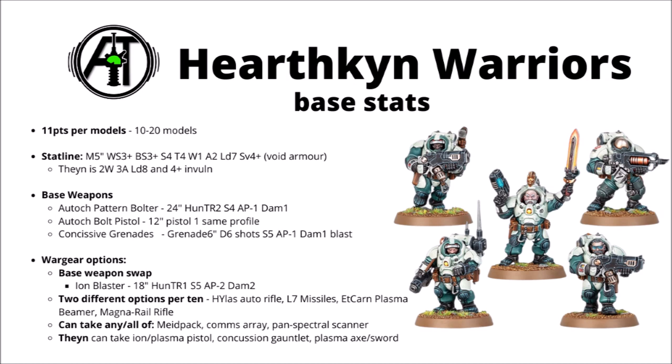The Thane has 2 wounds with 3 attacks and a 4-plus invul as well, so he's a fair bit tougher to put down. For standard weapons, they're either armed with an Autoc Pattern Bolter - 2 shots at 24 inches, Strength 4, AP-1, Damage 1 - or they can swap that for 1 point extra for an Ion Blaster at 18 inches, 1 shot at Strength 5, AP-2, Damage 2. They also each get the Autoc Bolt Pistol for a single shot at the same profile as the Bolter if locked in combat, and concussive grenades at Strength 5, AP-1, so they look like they're usually worth throwing instead of a gun if you can.